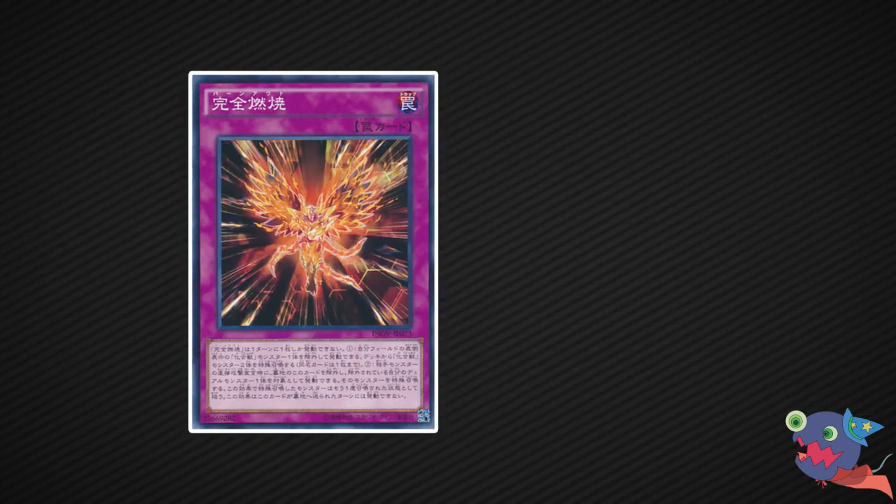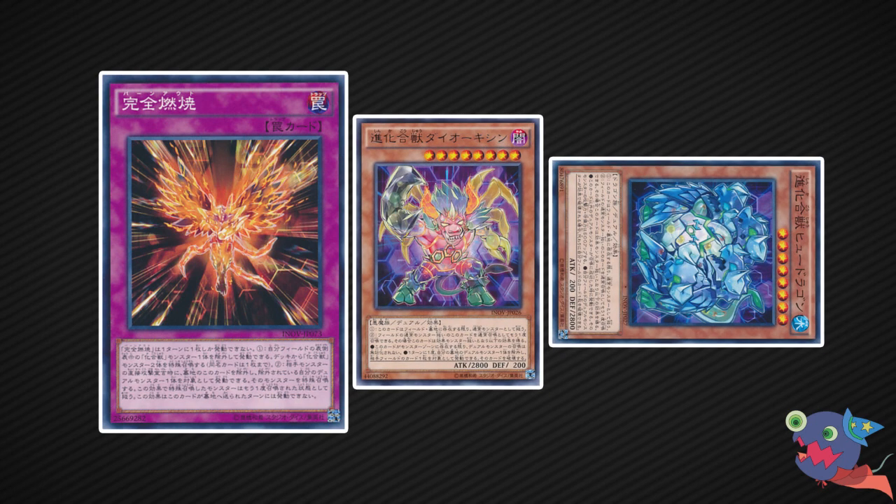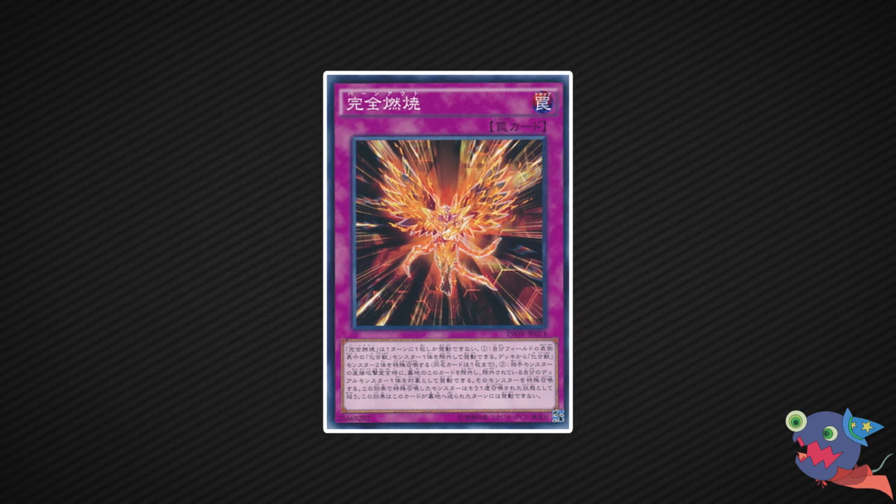And finally, our number 1: Burnout. This card can instantly win you the game if you resolve it, though it requires some setup. You tribute one Chemical Beast and special summon 2 of them — even the advanced ones. It enables easy access plays, insane field advantage, and dodges removal and targeting effects. It even brings back the monster you banished. That's insane — it gives you so much offense and defense at the same time. You can only use it to its full potential if you draw at least 3 other Chemical Beasts, but if you do, you have the tool to win the tournament.